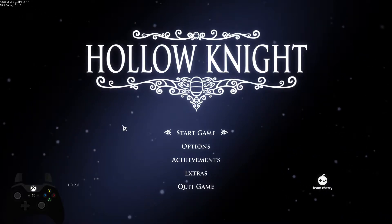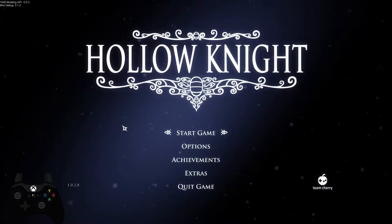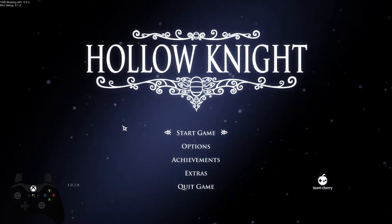Welcome to the long-awaited Any% No Main Menu Storage tutorial. It's been requested for quite a while and I've just been very lazy — figured it was finally time to make it. I'm going to do this pretty in-depth so it can hopefully help new runners as well as people who want to learn the more advanced tricks alike. It might be kind of long but hopefully you can deal with that.